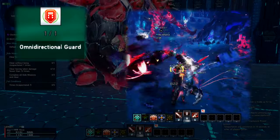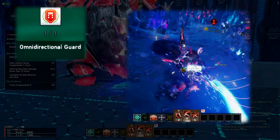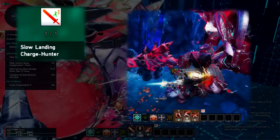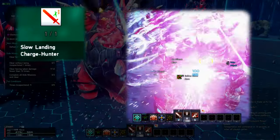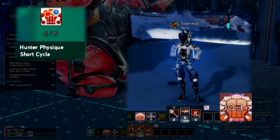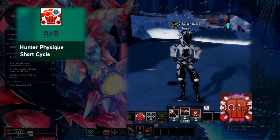Omni-directional Guard allows you to guard with a hunter weapon action in all directions. Slow Landing Charge reduces your fall speed when you charge your PA attacks. Hunter Physique Short Cycle basically shortens your Hunter Physique active duration.